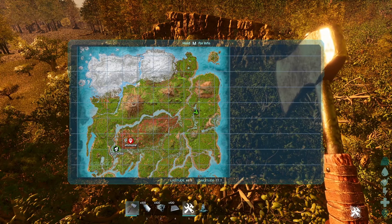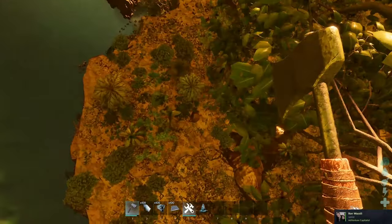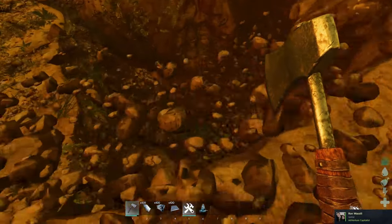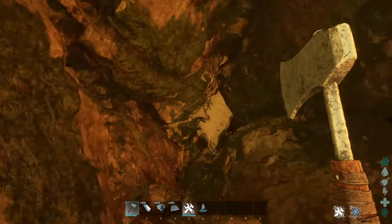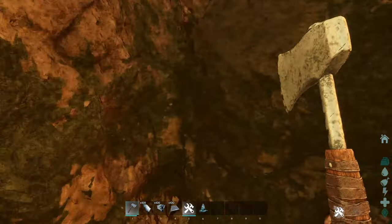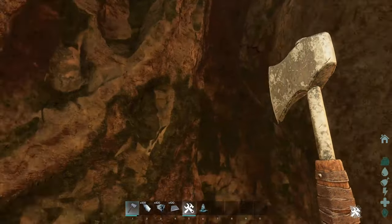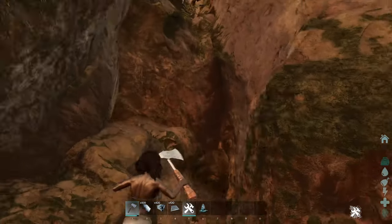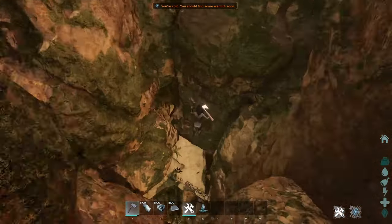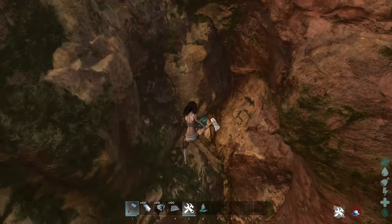The next rat hole we have is at 46.3, 77.7. Just go down here and you have this space down here. It's quite a lot of room to play around with, very hidden and good. There is also one hole here which is a downside, but otherwise I think it's pretty good.